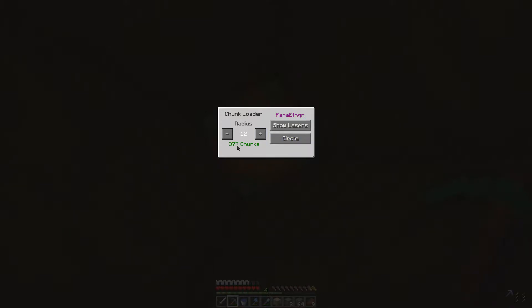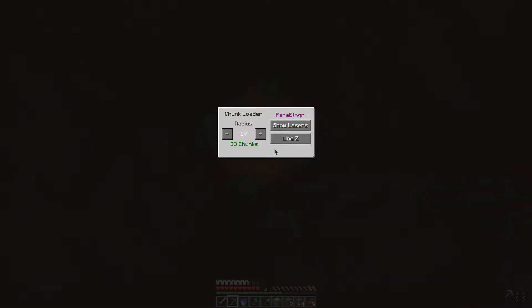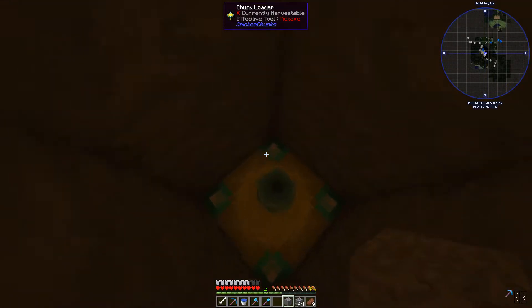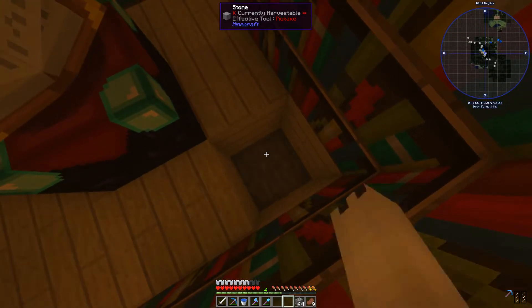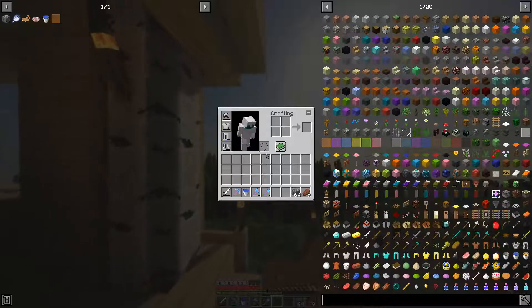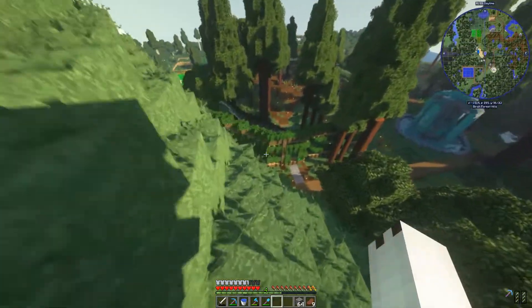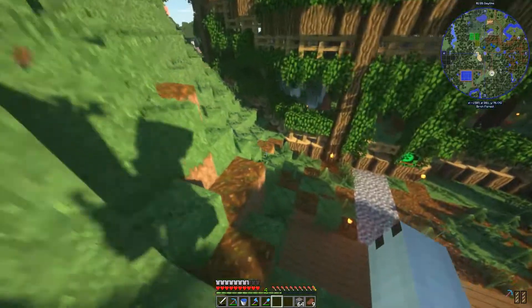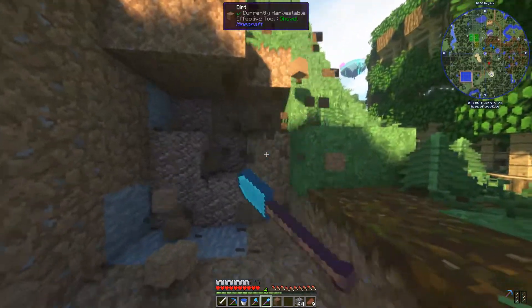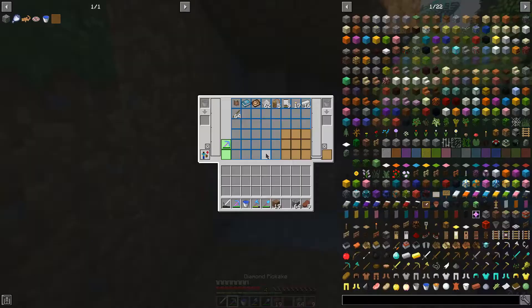Right here — you can change it to circle or like one line. I'm going to break it real quick, place it down, change to circle, and maximize the chunks. That's annoying. And there you go, that's that. What I'm gonna do right now is start on that thing right here — the ceratosaurus exhibit tunnel that I was gonna do. I said I was gonna do it a long time ago and I've never gotten to it. Silk touch — yep, all right.